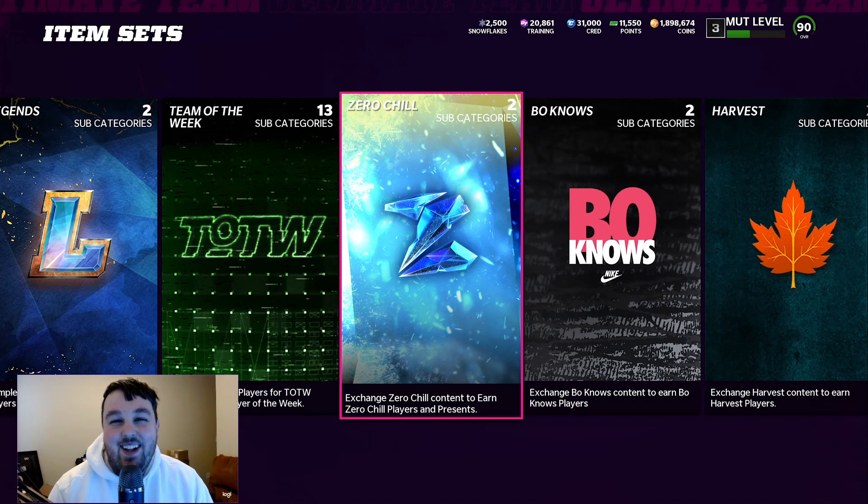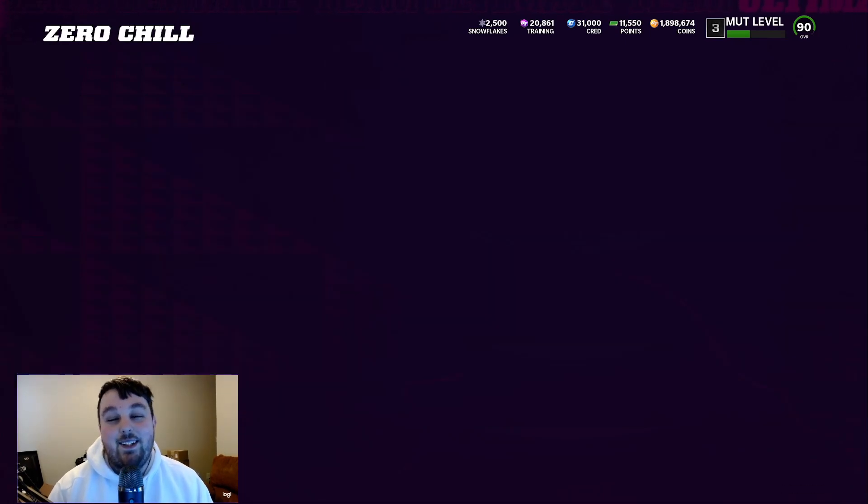Hey guys, what's going on? This is Hooker back at you with another Madden 22 Ultimate Team video. Zero Chill has officially dropped in the game, so we're going to take a look at some of the sets, some of the challenges, and then we're going to open up some packs — Zero Chill special offers and the Unlimited packs. Before we get started, if you're new to the channel, please hit that sub button, smash the like, and comment down below. We're on the road to 2,000 subscribers — just 25 away — so thank you guys for all your support.